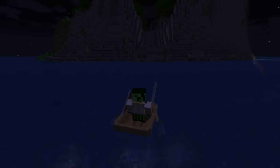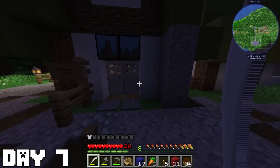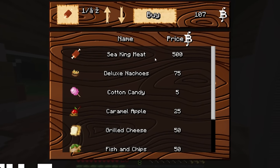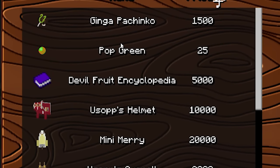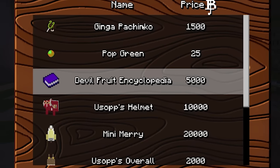On day seven, I finally arrived at Syrup Village, aka Usopp's hometown. Once on land, I found a building with a pirate trader inside, and he was just selling sea king meat with other foods. I then stumbled upon Usopp's girlfriend's home and found Usopp chilling outside. He was selling his slingshot weapon, Mini-Mary, and a devil fruit encyclopedia — which is useless — and all of his gear, which we do not need.